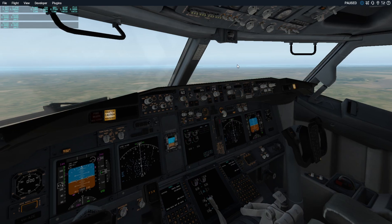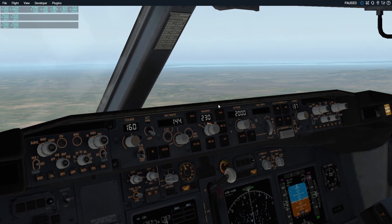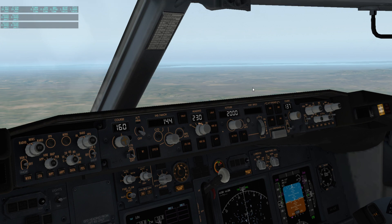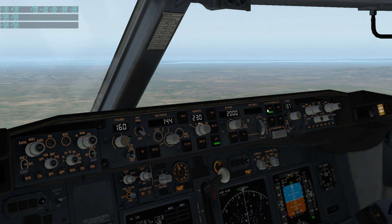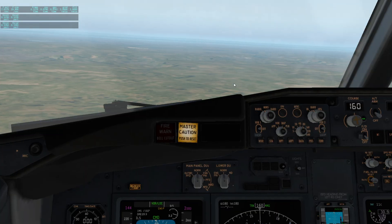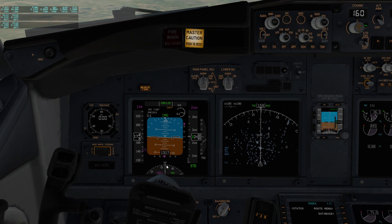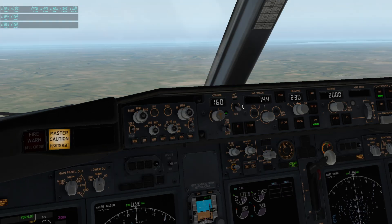Come over to the autopilot area here — I'll unpause it — and watch what I press. First you press approach, and then you press autopilot engage Command A to the first one. That's going to use — that's going to line us up for the localizer.